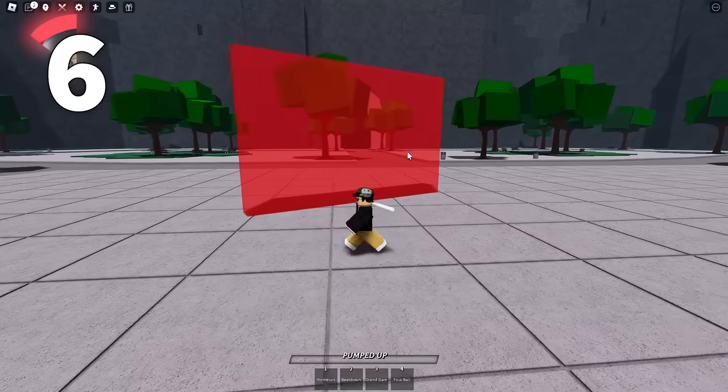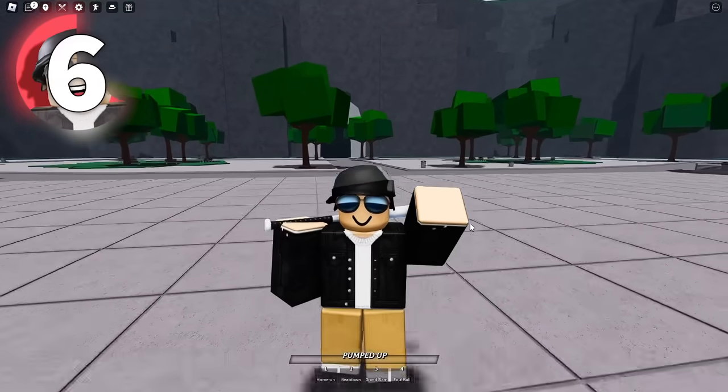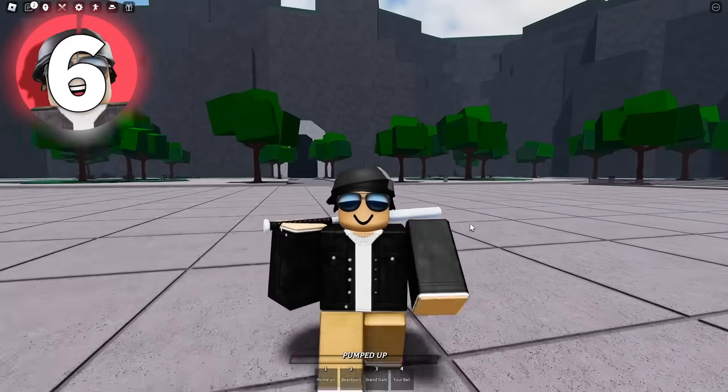You can spawn kill bricks now as well. So if I spawn this in and then touch it, as you can see, I'm instantly gonna die. Which is super cool, and this opens up a world of creativity for the build system.